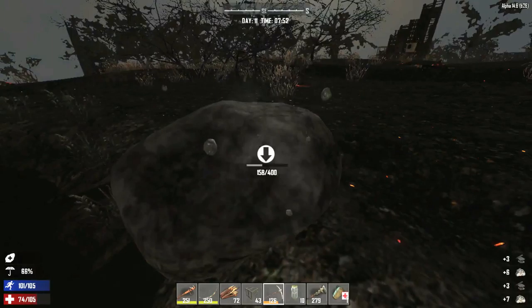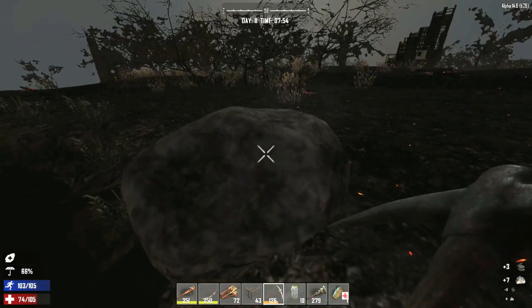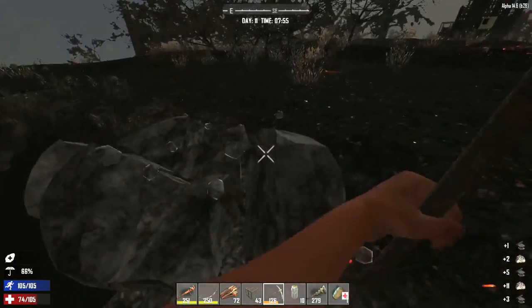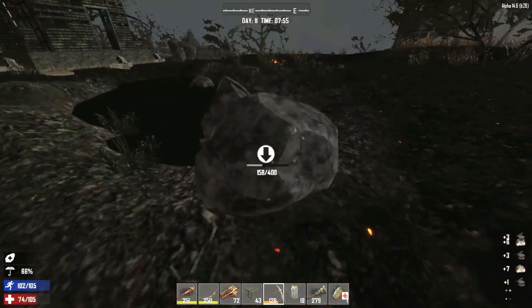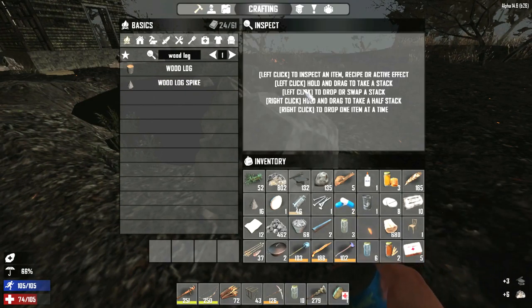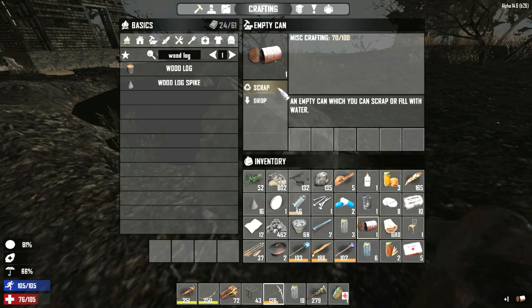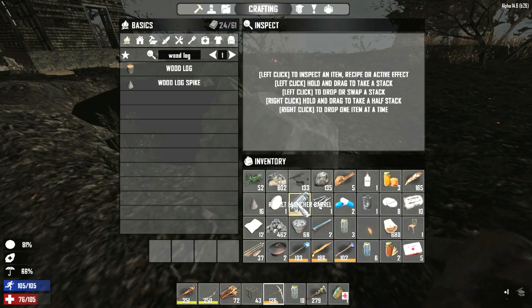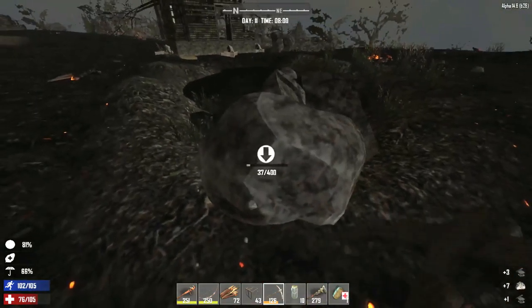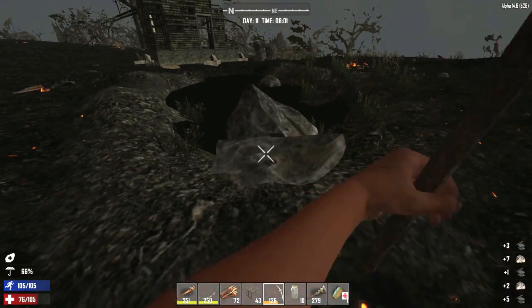Harvest that rock for scrap and stone. Okay perfect. This is not too shabby! Let's eat the can of tuna here. Scrap this. I'm gonna keep this rocket launcher barrel so we can build a rocket launcher. I think what we're gonna do now is make my way back and harvest a bunch of materials.